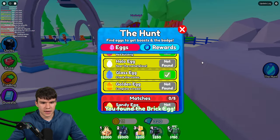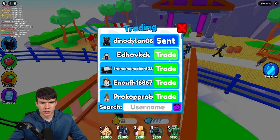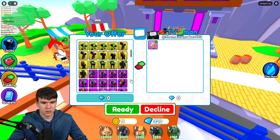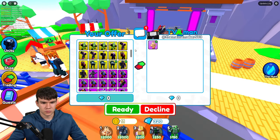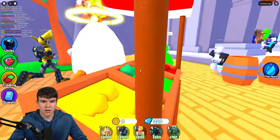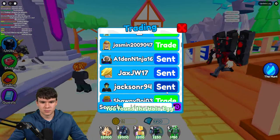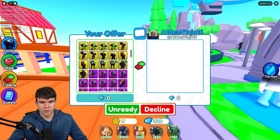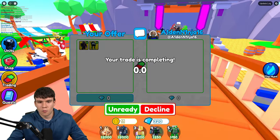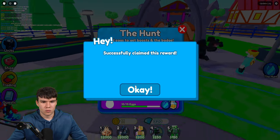Next we need to find the halo egg and the golden egg. To get the golden egg you need to complete a trade, so we need to trade someone. I'm just going to go ahead and send a bunch of people trades. We've got a halo egg over here. For the trading one, just go ahead and get some people to give you a trade. There we go — that's how you guys can get the golden egg.